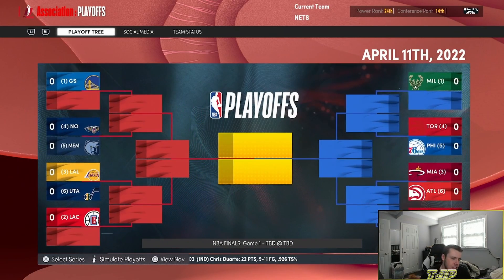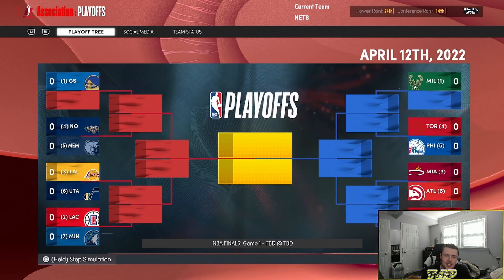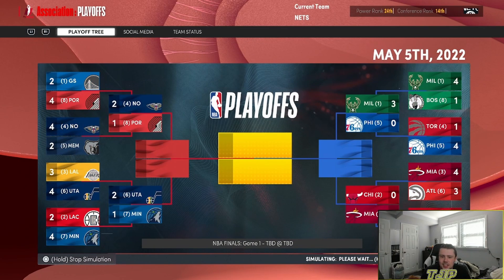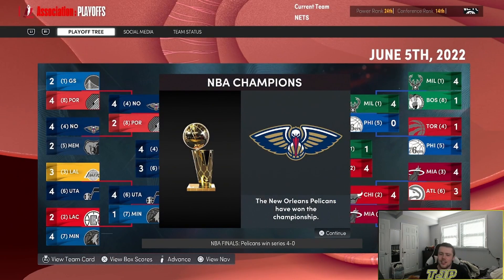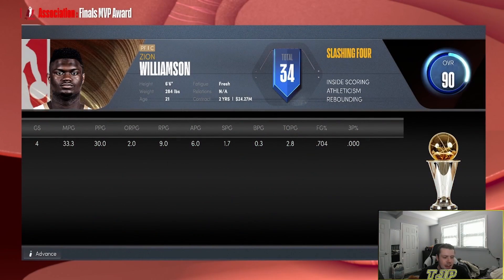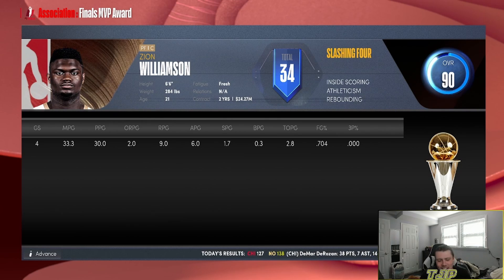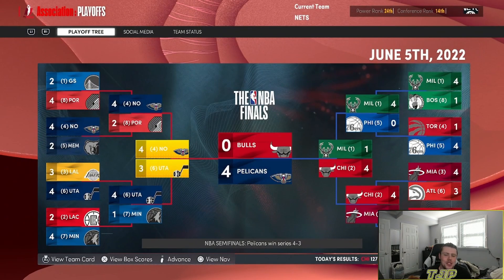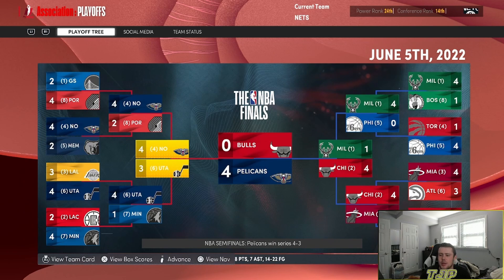Let's make our predictions now — who's going to win the finals? The Pelicans. That is my prediction. And what do you know — the Pelicans win the finals. Every time you see that, you just know they're gonna win. They almost didn't — they almost lost — but then they swept the Bulls.